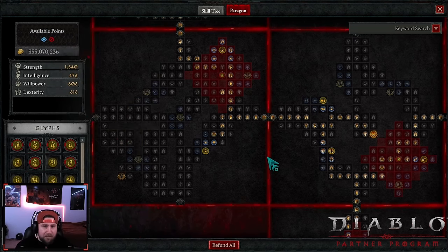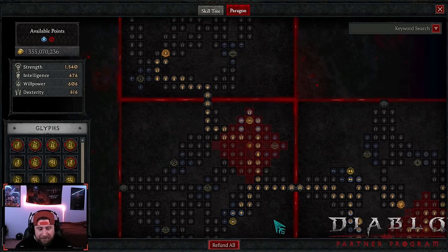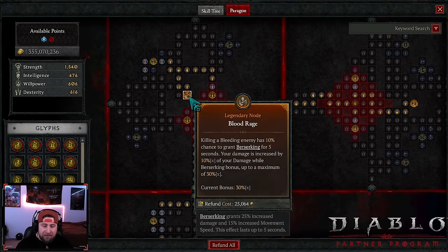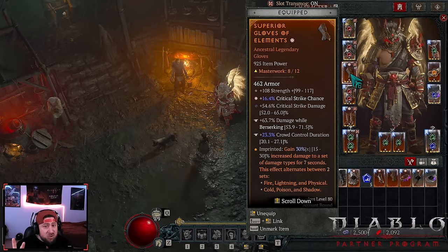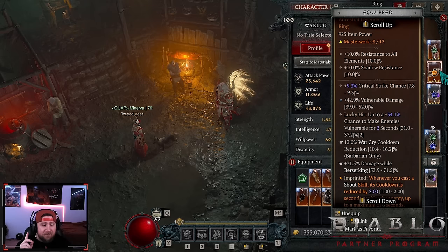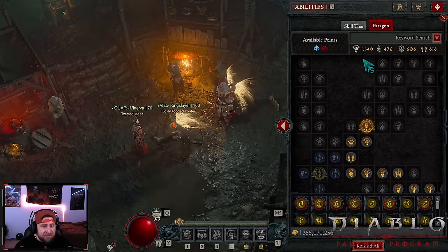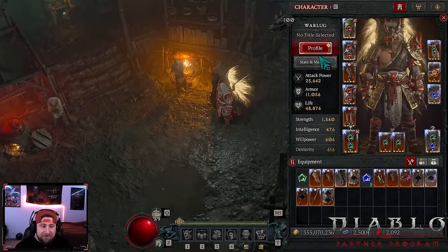Twister will always be on uptime. Key paragon nodes to note: Hemorrhage - your bleeding damage is increased by 15% of your vulnerable damage, mine is 40% right now. Blood Rage is the most important node: killing an enemy grants Berserking for five seconds and increases your damage by 10%, with a maximum of 30%. This needs to be at 30% no matter what. On gear, you only need damage while Berserking on two pieces - gloves and a ring - to cap it.